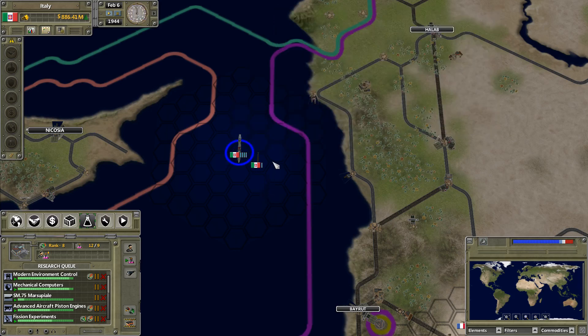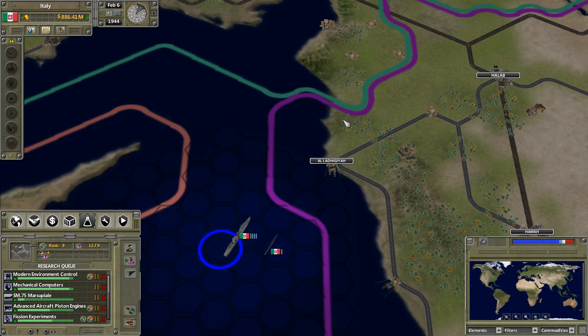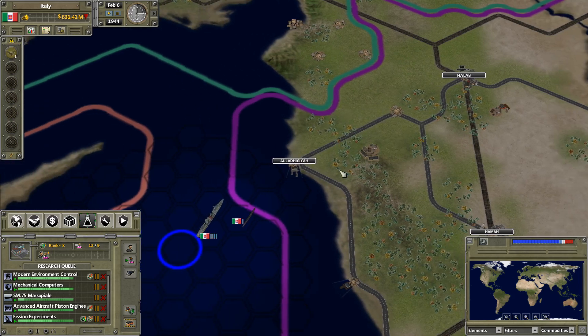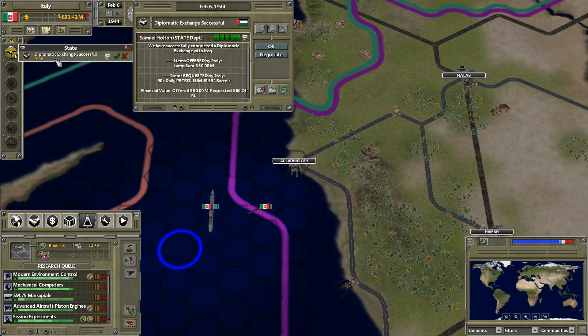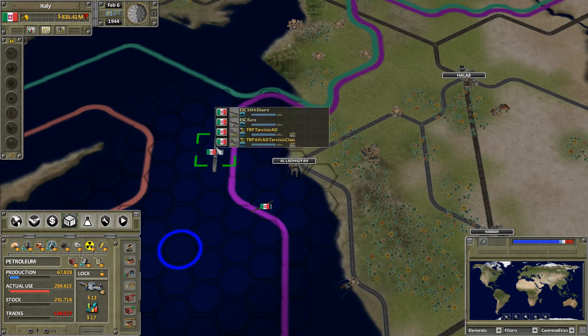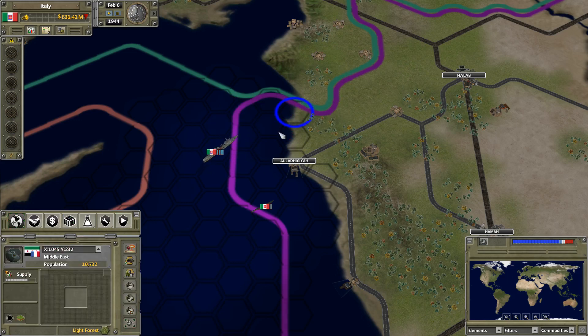I've already given the fleet orders to get over this way. We'll probably do the landing over there, capture that port, and then capture this area. We may need to bring in a bit more. I also realized that Iraq likes us, so I started trading oil from them because they give a lot better price than the Americans. We have a couple of escort ships — they're not going to be all that great but they might help a little bit.